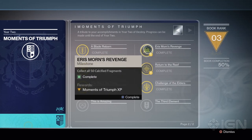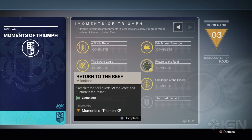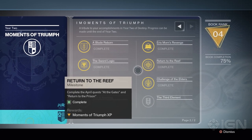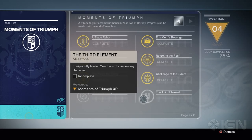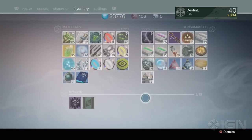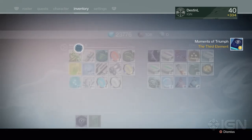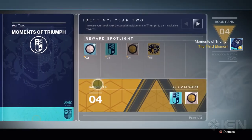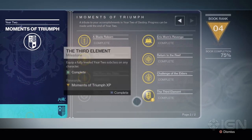Eris Mourn's Revenge — yes, I got all 50 Calcified Fragments. I went to April's quest in the Reef and returned to the Prison. I still need to complete the Crucible quest line culminating in the Mountaintop. And the third element: equip a fully leveled Year Two Subclass on any character — that one should be really easy seeing I have it right here. Boom — the third element is now complete.